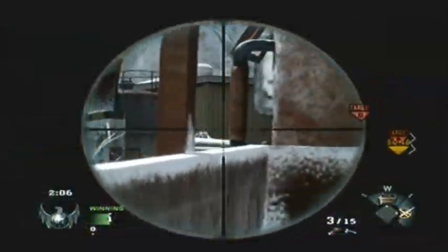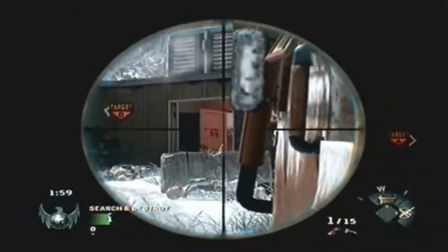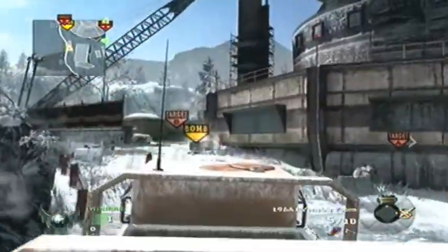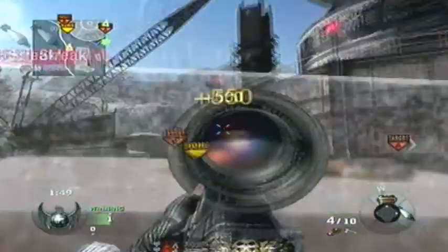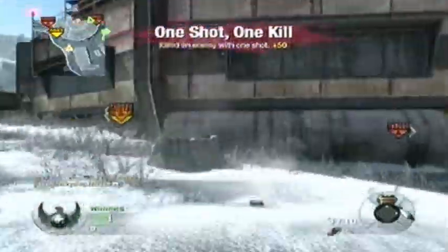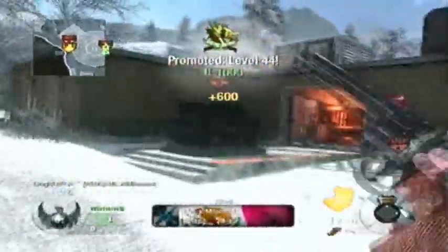I got lucky and our teammate died, so I'm gonna get the bomb anyway. When Black Ops first came out, about a year ago, sniping was ridiculously hard, especially in Search and Destroy, because I'm one of those guys that likes to semi-run around and quickscope. I don't quickscope all the time, but on occasions I'll try to quickscope. When the game first came out, you could never really do that.